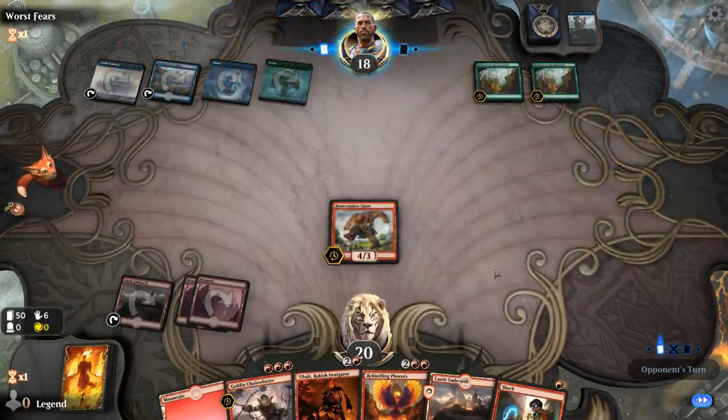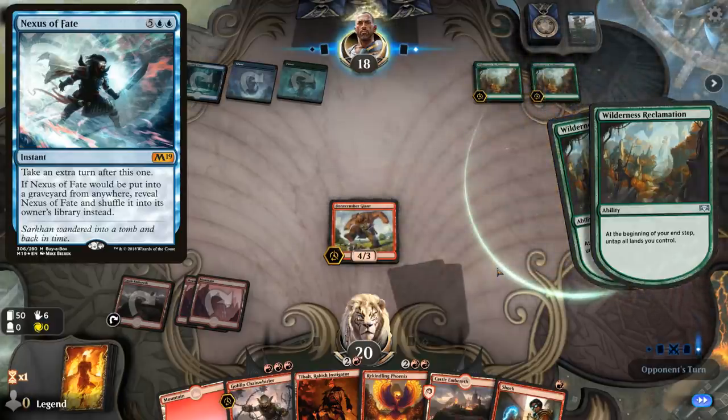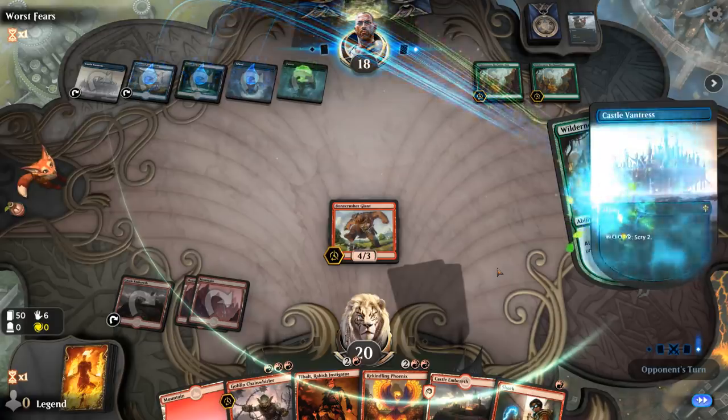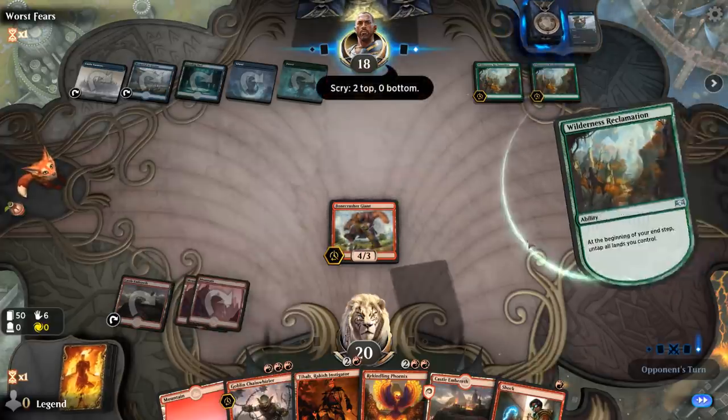Double Reclamation! At least in best-of-one we don't have to fear Nexus of Fate. But I've seen these decks before where they just play a lot of card draw and Fog effects to prevent dying. The earlier we force them to start using their Fog effects the better, so we just want to apply as much pressure as we can and eventually draw another Bonecrusher Giant to kill them.